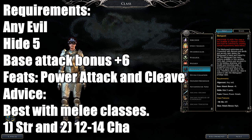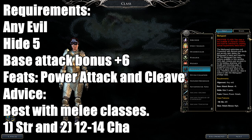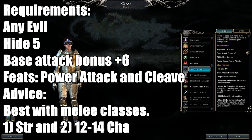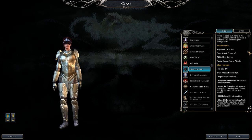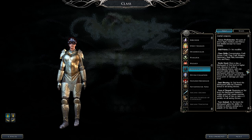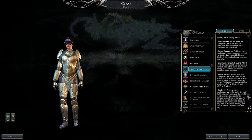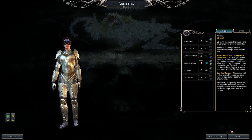Next is the Blackguard. You must be evil. Requirements: Hide five ranks, base attack bonus plus six, feats Power Attack and Cleave. Blackguards get spells, summons like undead creatures, buffs like Bull's Strength, Dark Blessing — which adds Charisma to saving throws — and Aura of Despair, which debuffs foes. They also get sneak attack. Best base classes are melee classes. Strength is top priority, though a Charisma build for Smite Good is possible.